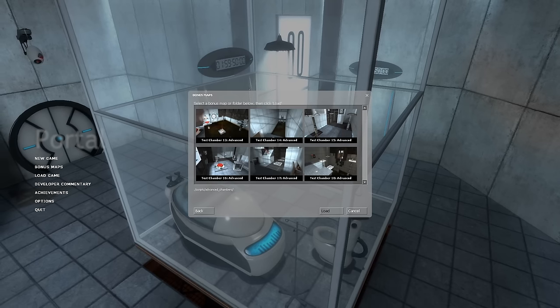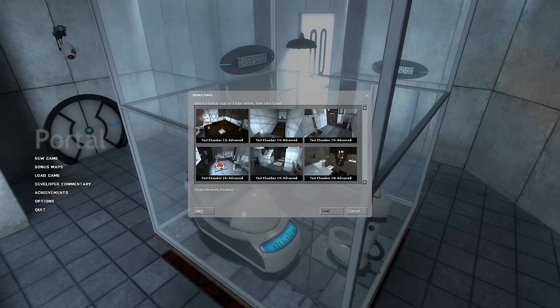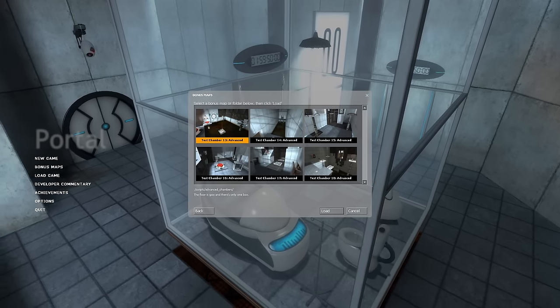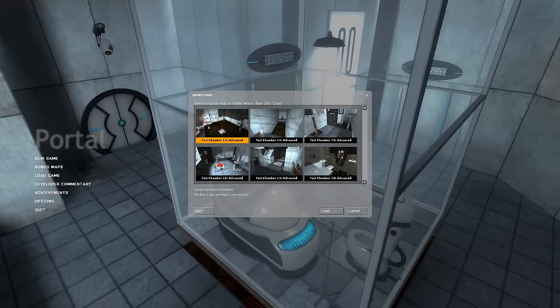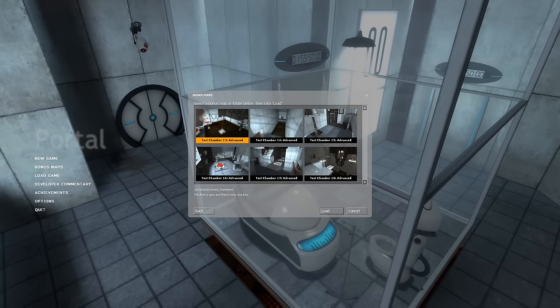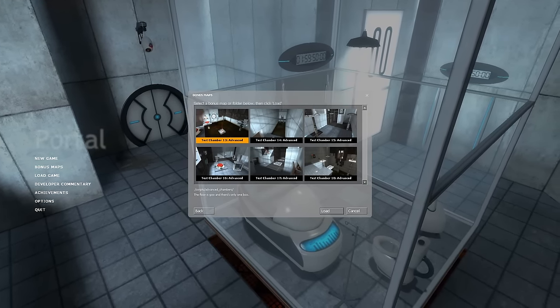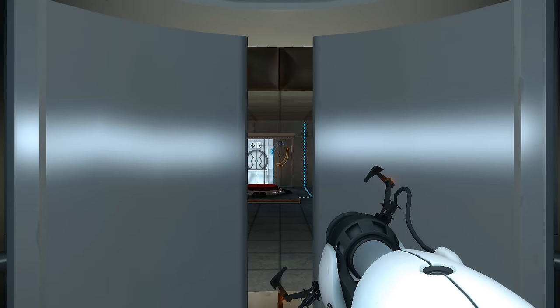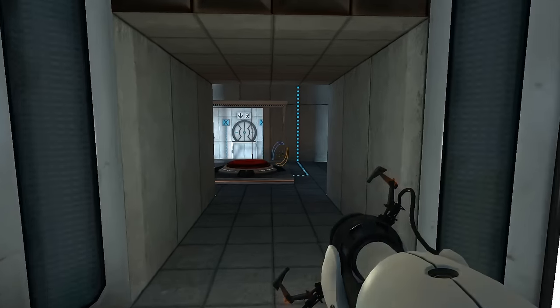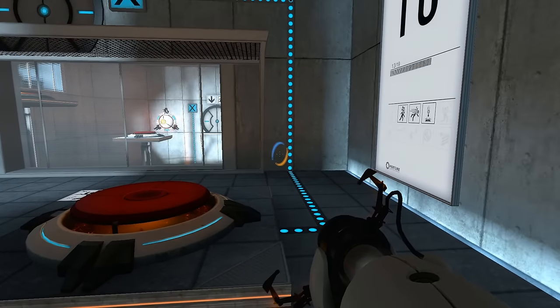You can see the cursor trying to go up and down — so these are it. Test chamber 13, Advanced. The floor is goo and there's only one box. I don't know what that means. I don't remember 13 all that well, maybe I'll remember it once I see it.